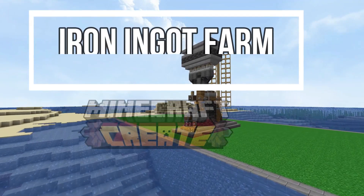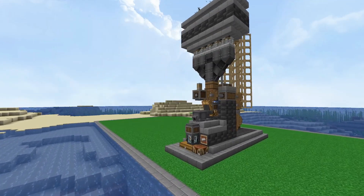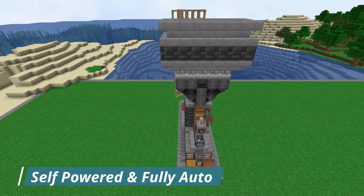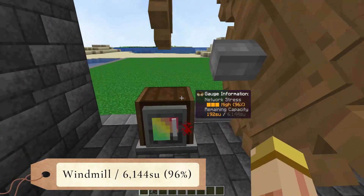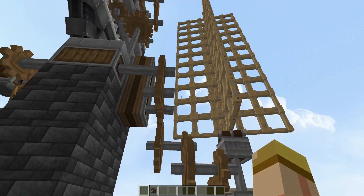Hey everyone, this is Ken and today we're going to be doing a story on a brand new iron ingot farm using the Minecraft Create mod for 1.18. This bad boy is self-powered, fully automatic, and you're going to get about a hundred ingots an hour. To explain how this works, we're using a windmill to create all the power we need to make this super efficient.